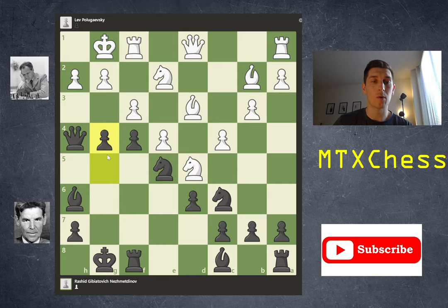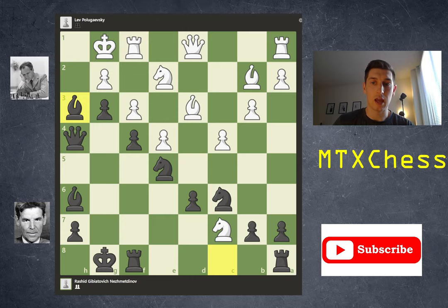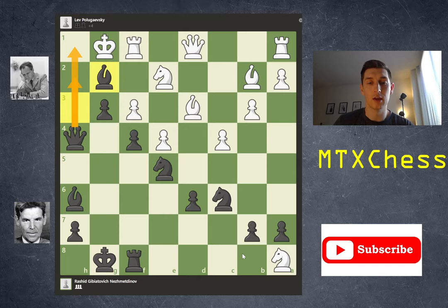You may be thinking as white — why not just take on c7? Well, if knight takes c7, black just plays g3, pushing that pawn down white's throat. After h3, bishop takes h3. If the knight takes the rook out, you get bishop takes g2, and the queen comes to h2 checkmate or h1 checkmate. It doesn't really matter that white was able to pick up this rook — they're getting mated. So knight takes c7 is not an option.